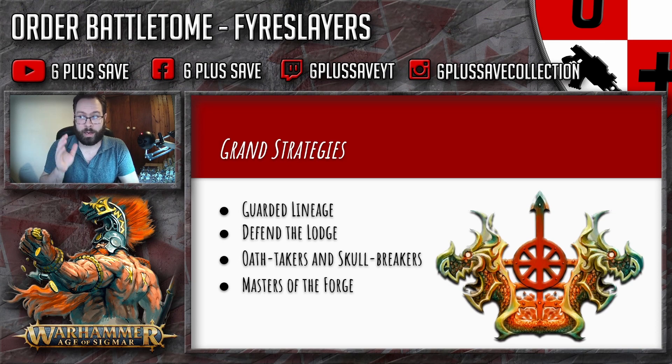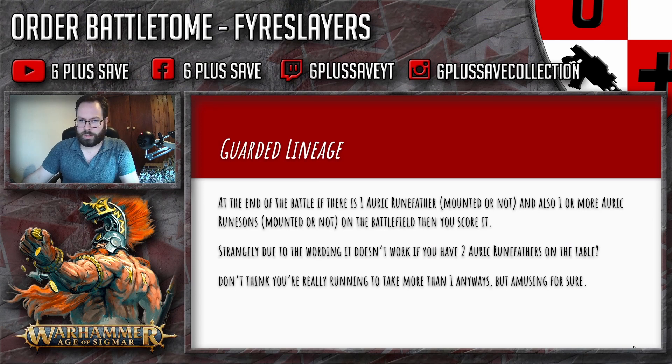I love the names — I genuinely love them. So, Guarded Lineage: when the battle ends, you complete this grand strategy if there is one friendly Runefather and one or more friendly Runesons on the battlefield. I really like this one — you can make your Runefather and your Runesons very, very durable.